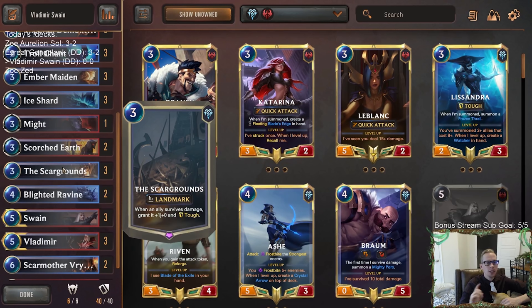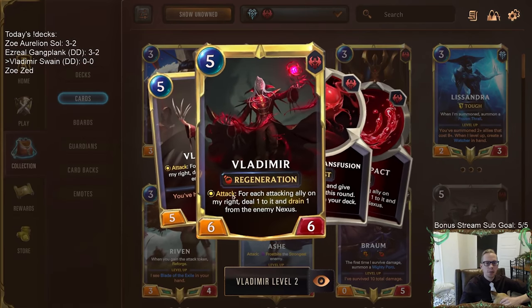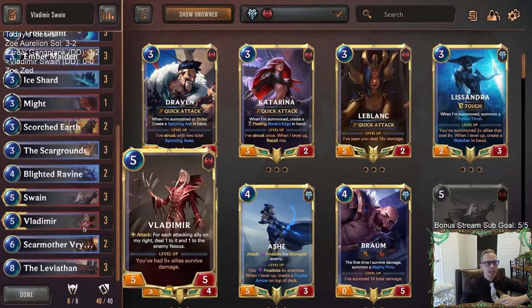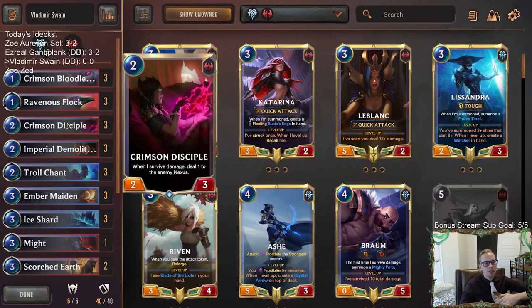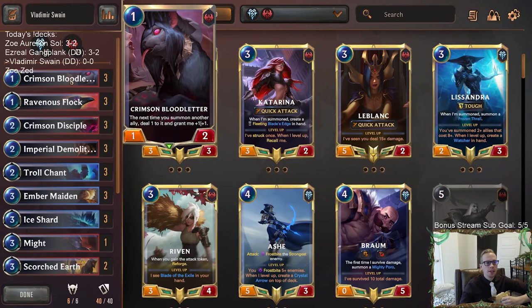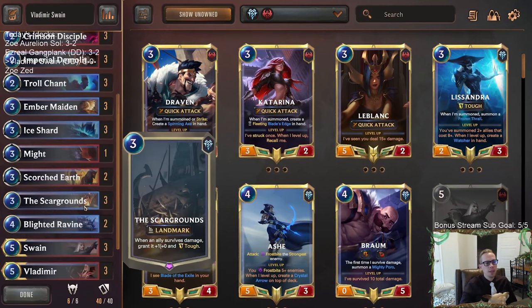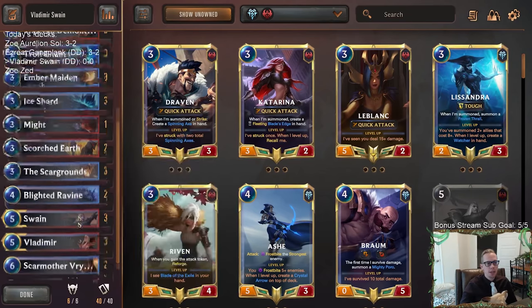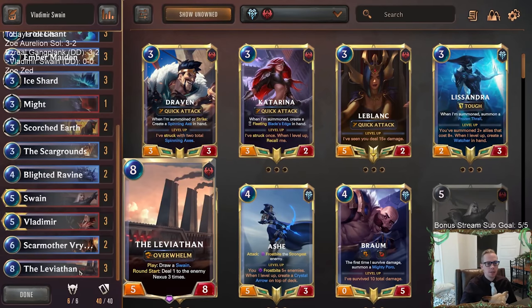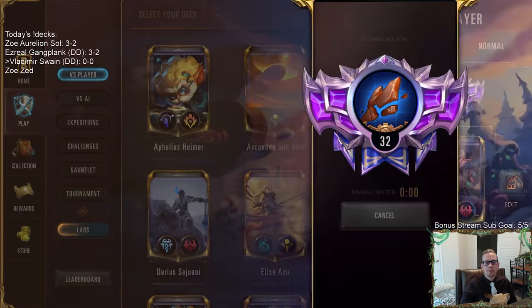We'll have Ravenous Flock of course, and we're going to be a Scar Grounds deck. Whenever we're doing small damage to everything, hopefully our allies survive it and gain Tough. The ally surviving damage is good for leveling up Vladimir, and then getting the Vladimir attack in. Early game we have Blood Letter and Demolitionist; mid game we have Scar Grounds with Ice Shard and Blight Ravine; then all these things to finish the game. Let's go ahead and play some Vladimir Swain on ranked — here we go.